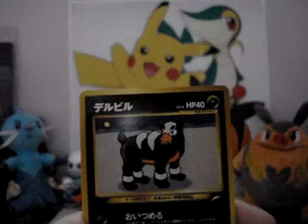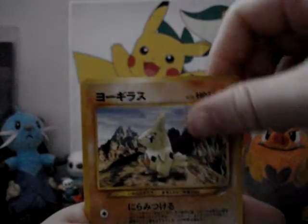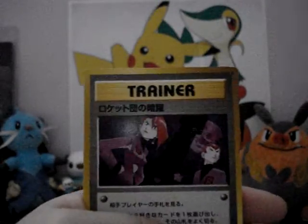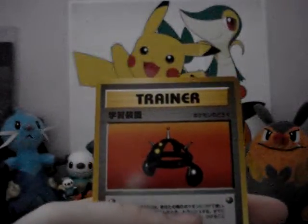Mantine, Houndour, Larvitar, Bill, a couple Team Rocket members, and I think this is an EXP Share.